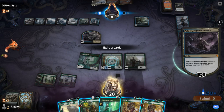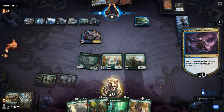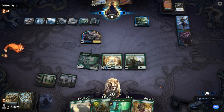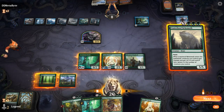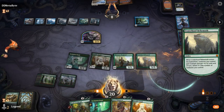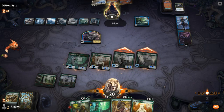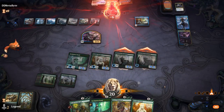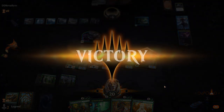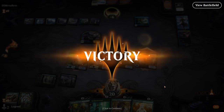We'll discard Incubation Druid. Now let's get rid of the Beast Whisperer — opponent's got a Narset in play anyway. That's Crater Hoof — go face. No Settle the Wreckage mana and we did it! Beat Esper Control, surviving three sweeper effects as the poor elf deck, and we got Crater Hoof in play. Well, that was just about perfect.